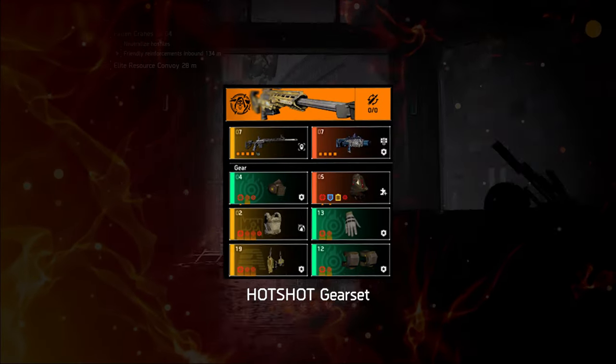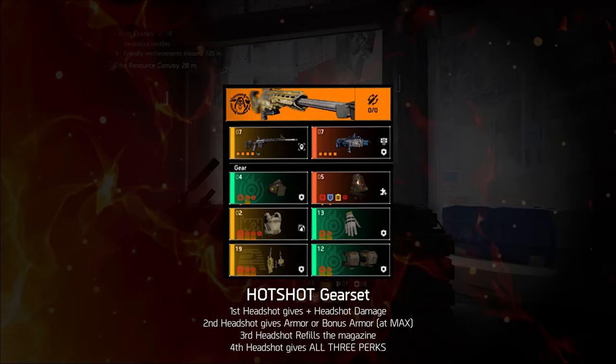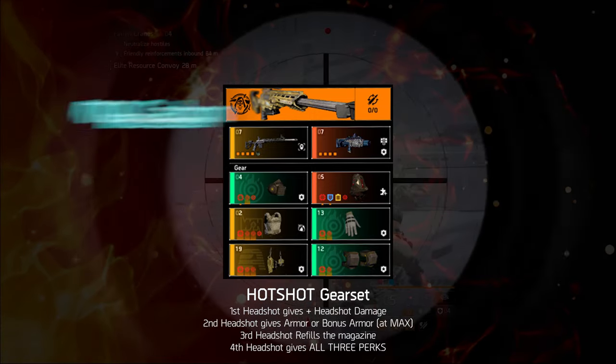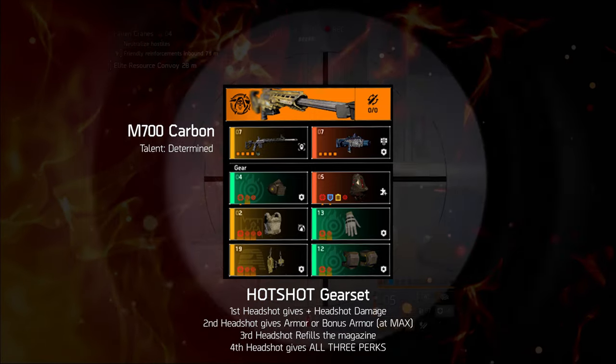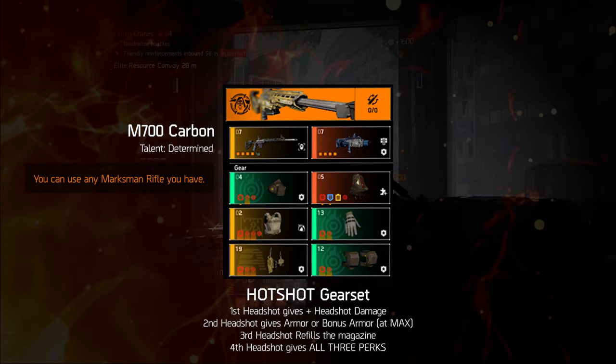This build revolves around the Hotshot gear set, which gives you more benefits as you add consecutive headshots. What better way to ensure you never miss a headshot again than by using a marksman rifle with a talent called Determined, which ensures the next shot after a successful headshot kill is a guaranteed headshot.